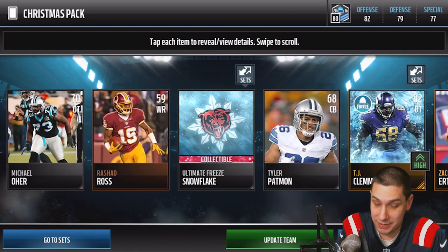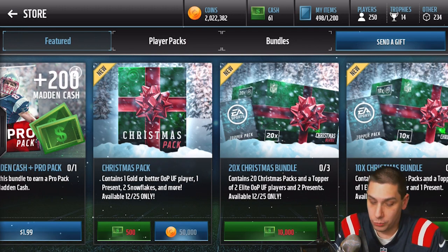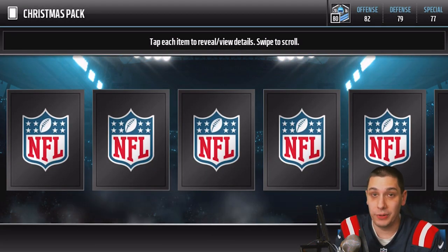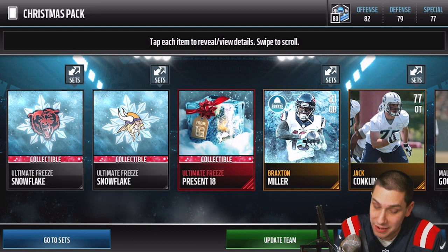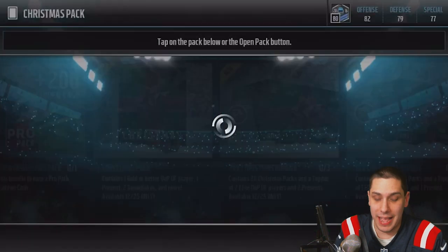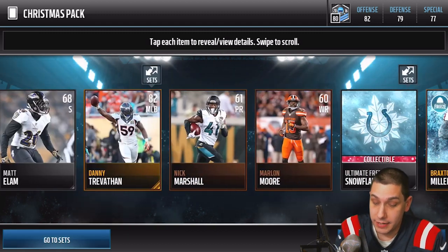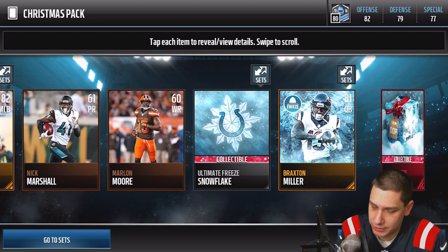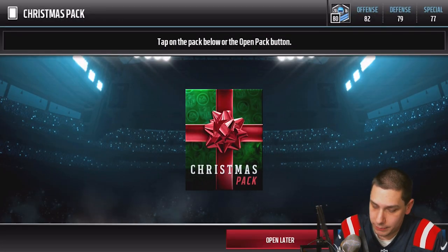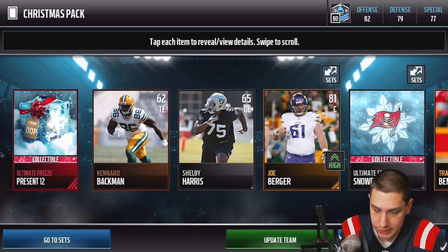We've pulled number 11 like six times already — definitely not a good thing. We'll do a little recap at the end of this video of everything we actually pulled. I want to hear from you: am I getting completely shit on or what? We get another number 18. It seems like you can only pull about three gifts right now; if someone in the comments tells me there are only four gifts available, I'm going to be pissed. Number 12 again — opens on the 25th, so at least we'll see what's in these today and tomorrow.